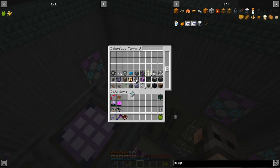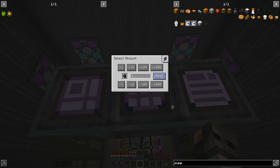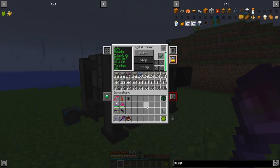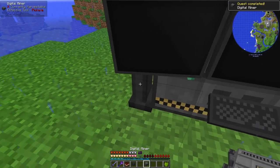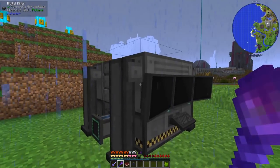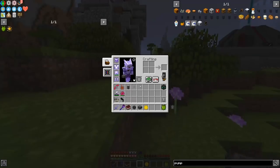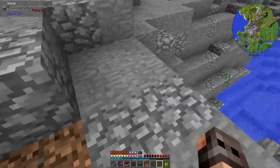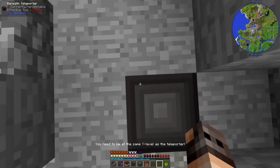A few episodes ago I suggested we should start making an oil dimension and a refinery. We don't have osmium — I forgot to turn this off. Both storage units are full so I'm throwing one out. The only place we can find osmium is The Beneath, and I think we had a portal somewhere here.